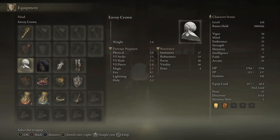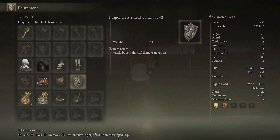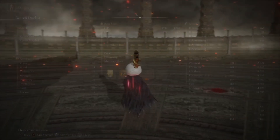For equipment: Envoy's Longhorn plus 10, any seal, and the Envoy Crown which boosts the ash of war by 15%. Talismans are Ritual Sword Talisman, Shard of Alexander, Sacred Scorpion Charm for holy boost, and Dragon Crest preferably the great shield version. We're also using the holy-boosting flask tier and the defense flask tier — or the faith tier if you need that. For stats at level 150, we went high faith since the weapon art scales almost purely with faith, with minimum strength requirements.